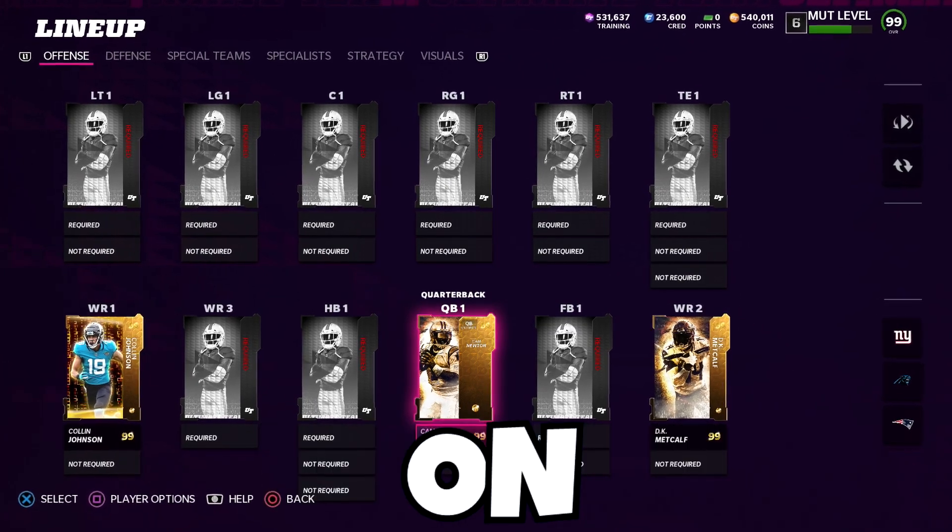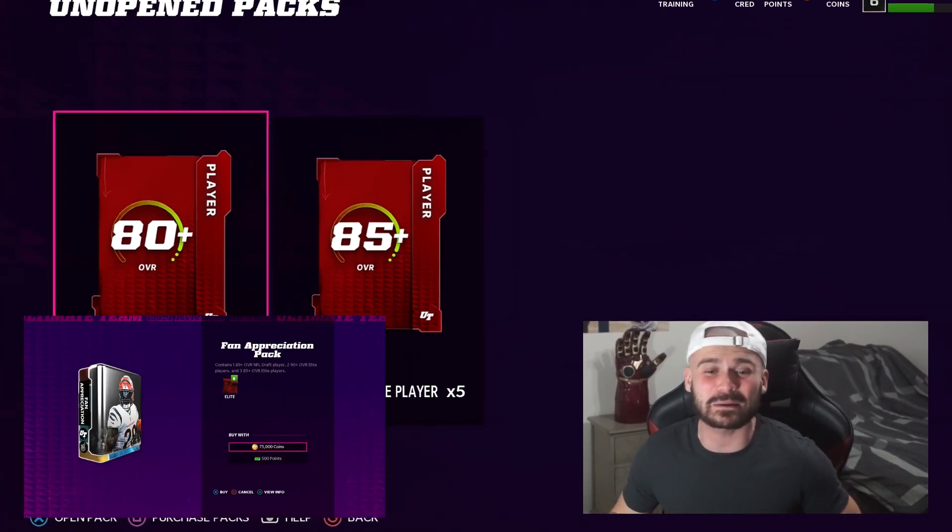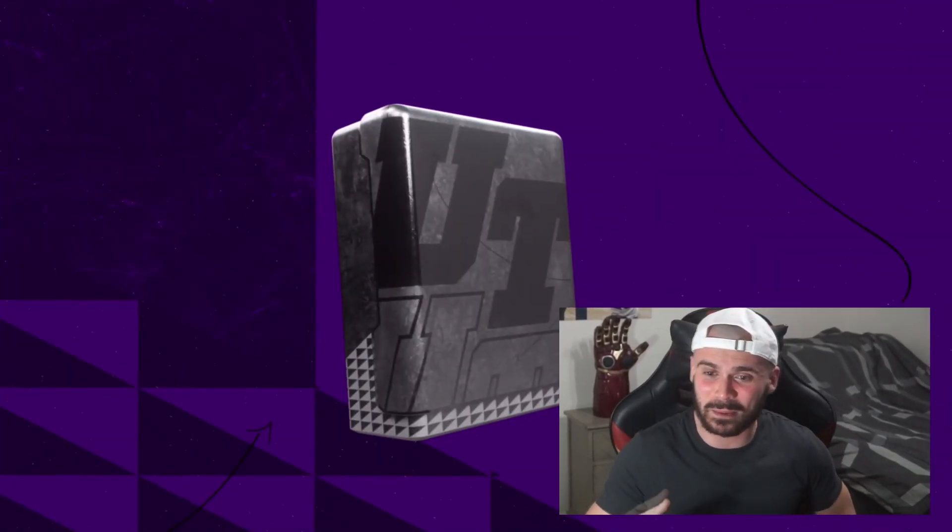Cam, Collin, and DK are the best golden tickets on offense, so let's build a team around them. I'm opening up 50 Elite Player Packs and 6 Fan Appreciation Packs to build the rest of the squad I'll be playing with.